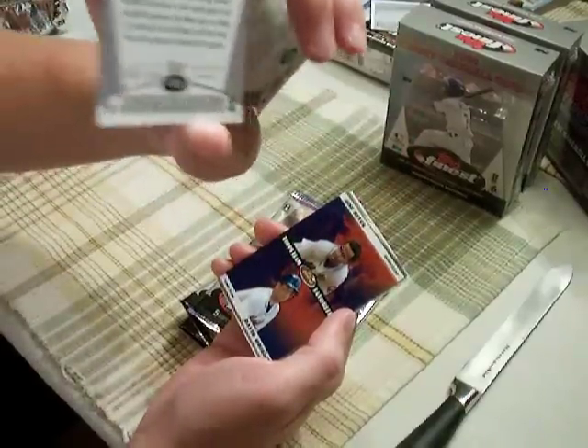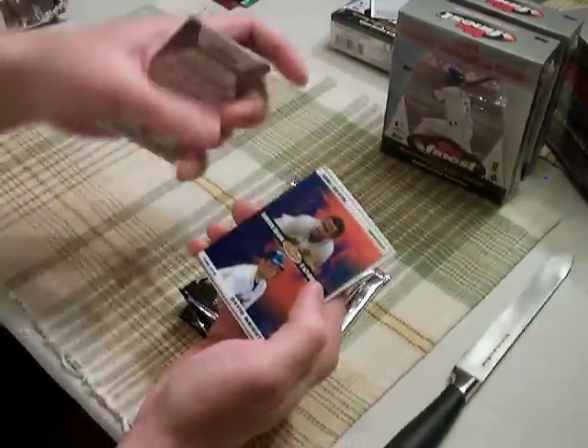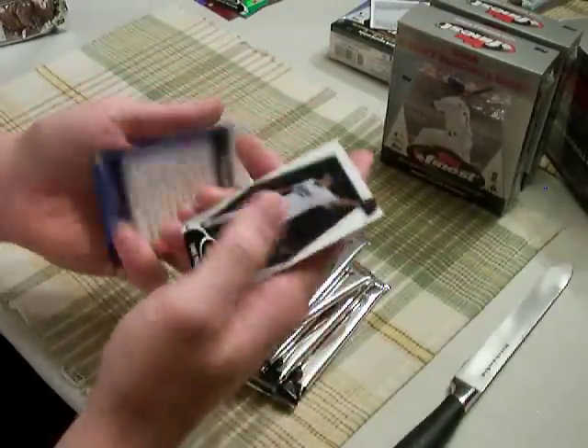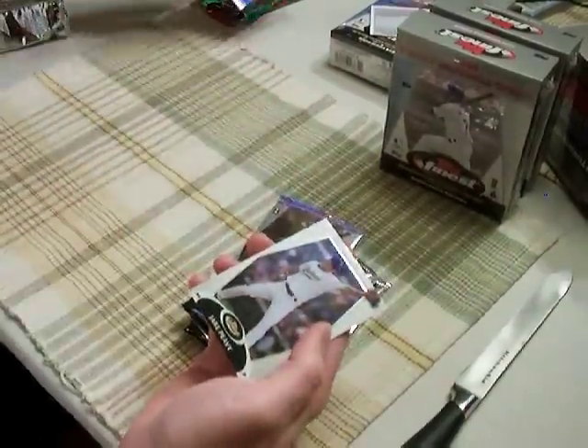Salty Hafner Green or Emerald, or whatever you call it in this product, numbered to 199. Team Favorites — Mets. I guess that's an insert, so a hit.